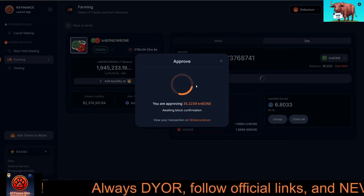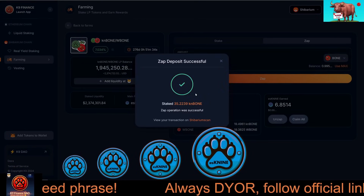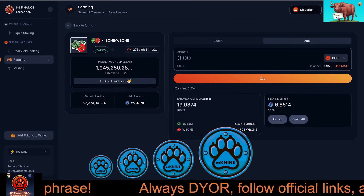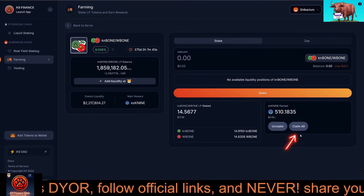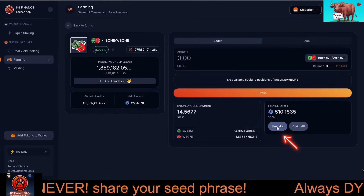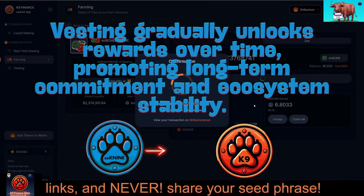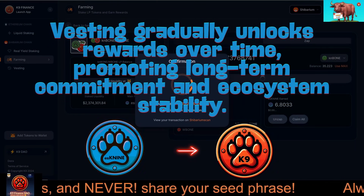As your LP tokens remain staked, you'll accumulate ESK9 rewards over time. Here's how to manage them: to claim rewards, click Claim All. If you want to unstake your LP tokens, simply click Unstake and confirm the transaction. Remember, your ESK9 tokens can be vested to convert them into K9 over time.